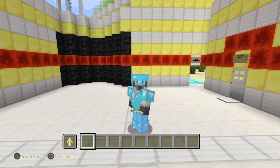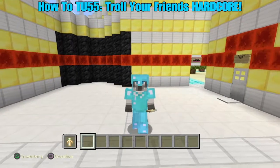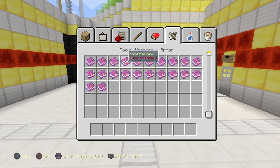Hey guys, this is Chris from Niamh Feline. Welcome and welcome back to another Minecraft Console Edition Title Update 54 video. For today, I am going to be showing you these two new enchantment books in the creative inventory called the Curse of Binding and the Curse of Vanishing.